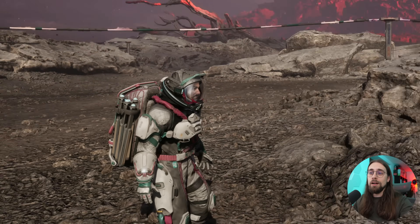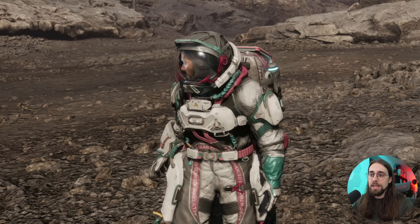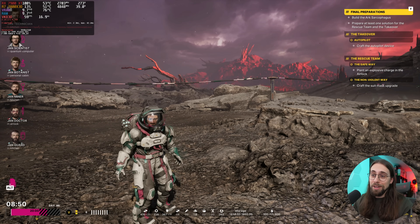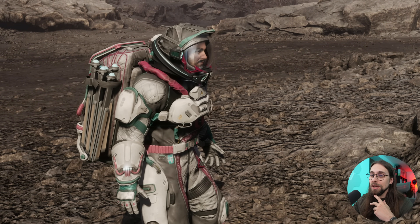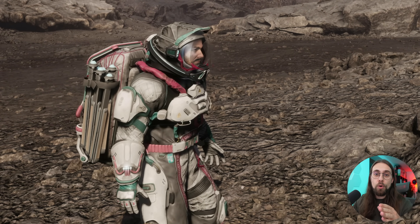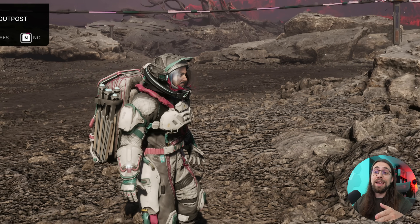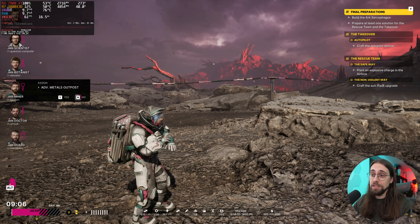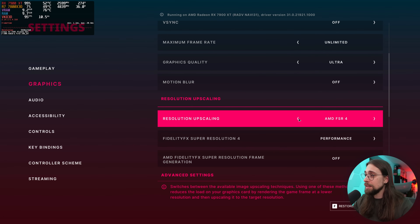In terms of quality, if you look at the character's helmet while moving with XeSS balanced, we have a kind of blurred-out image. With FSR4 performance, the performance is lower but immediately the character's armor or spacesuit looks much clearer. We can definitely notice a difference in clarity going FSR4 versus XeSS. But FSR4 gives us 60 FPS while XeSS gives us over 80, so it's a big trade-off. In this scenario I would go with TSR as a middle ground.